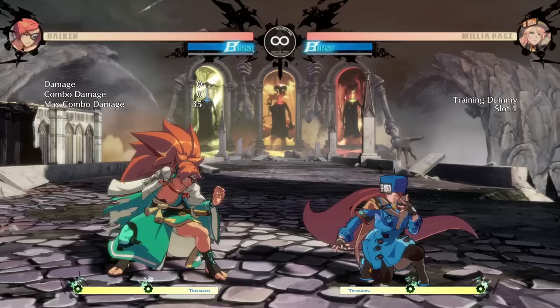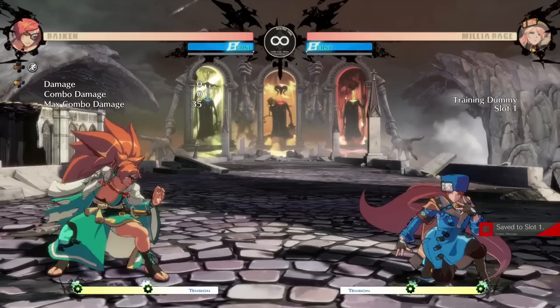Then we have sashikaishi — simply the term you use for whiff punishing. So let's say Milia does this big 6H, I whiff punish — boom. I'm actually doing these out of order, but it's because this last one is the one I get questions about the most.